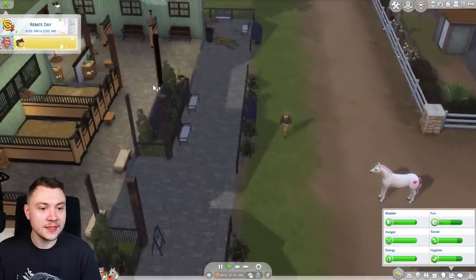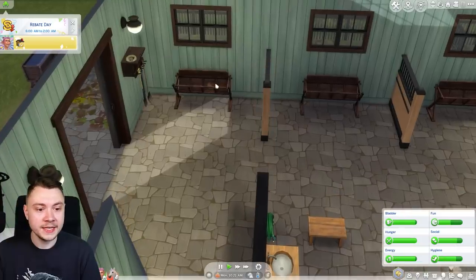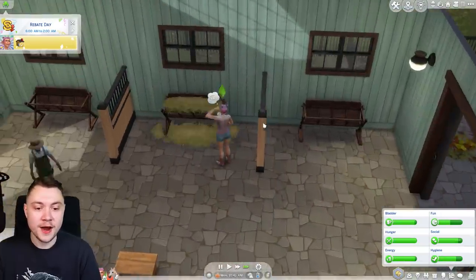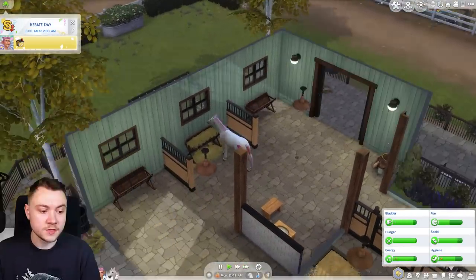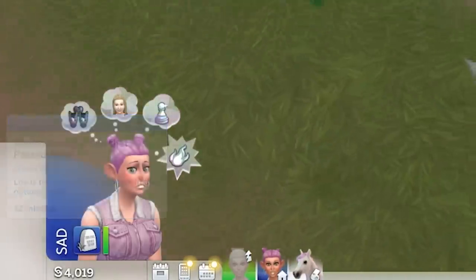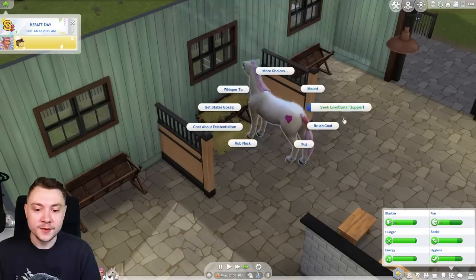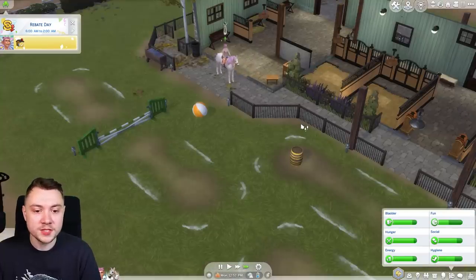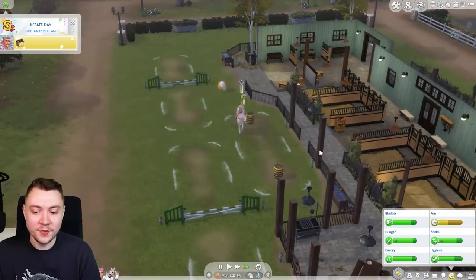Our horse is hungry - didn't think that through. We're gonna have to pay to refill this feeder because we're not at home and don't have the prairie grass. Our horse has eaten. Chantal is sad from remembering a Sim that passed away - the only Sim she knows who passed away is herself, so that's a little bit strange. We'll seek emotional support from the horse and crack on.